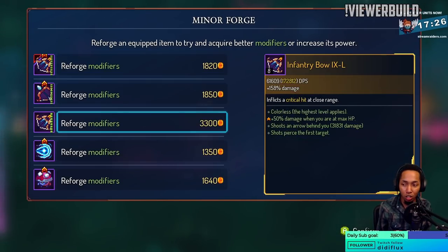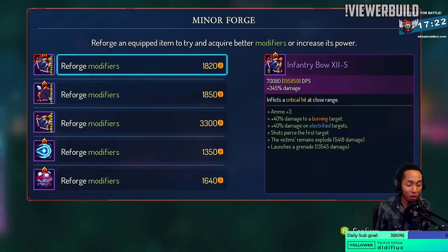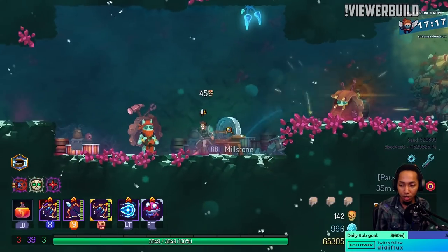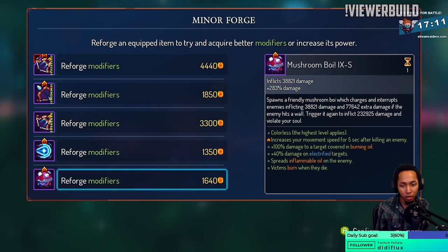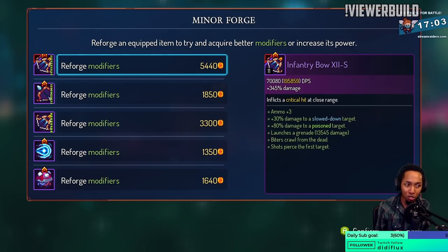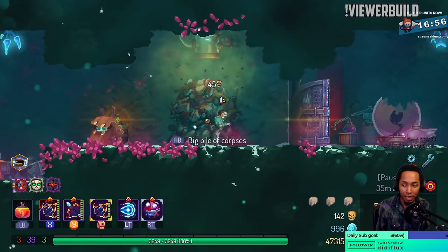The only time I don't listen to the viewer is when we're playing Dark Souls — then I do the exact opposite of what the viewer tells me to do. Predictions? Sure, we can do that. Burning Oil — no, we want Poison if possible. We're gonna hit Boss Cap anyway, but it's always nice to actually see Boss Cap.